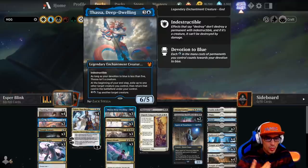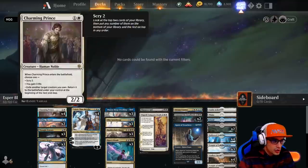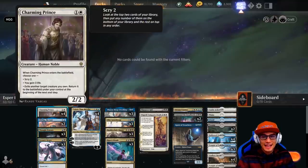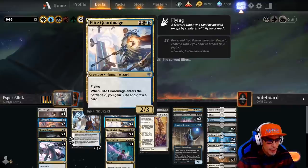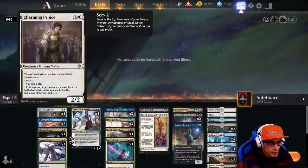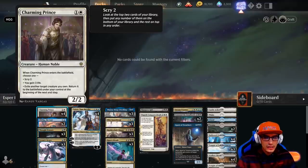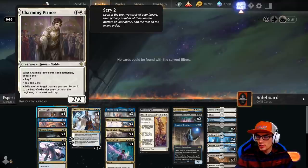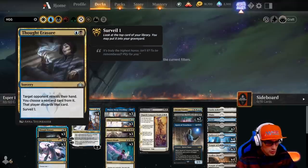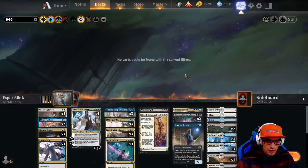At the beginning of your end step, exile up to one other target creature you control, then return that card to the battlefield under your control. It's like Charming Prince's third ability, but it's doing it at every end step, which is really cool. We want to utilize this and Charming Prince's third ability on our other creatures such as Elite Guard Mage, Belhaunt Basilica, Flip-Flip the Lost, and even Prince Charming himself. This is going to gain us extra value. We also have things like Thought Erasure and Tyrant Scorn to upset our opponent's style of play. Only one copy of Elspeth Conqueror's Death, so make sure you save it for something important.